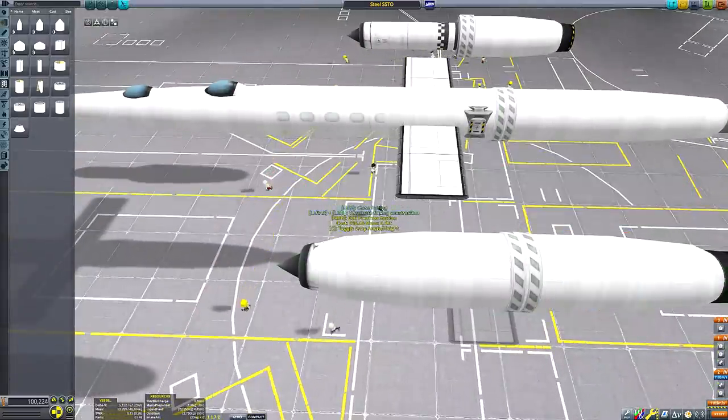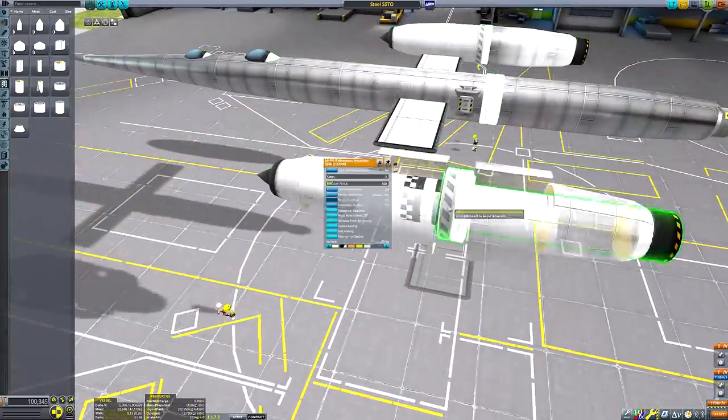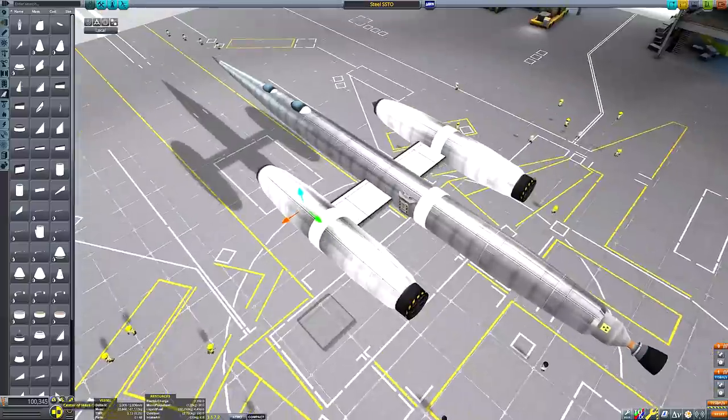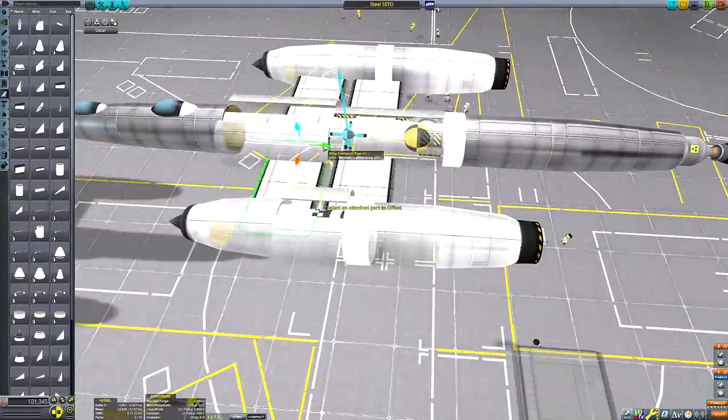You can see me currently completing the fairing housing around the two wing-mounted engine units. I've never actually built an aircraft this way before, so it was definitely a fun learning experience and a nice way of getting a slightly more unique aesthetic for this craft.